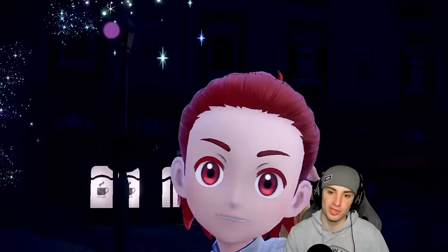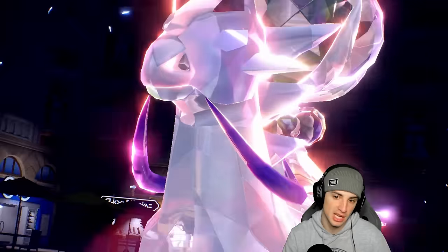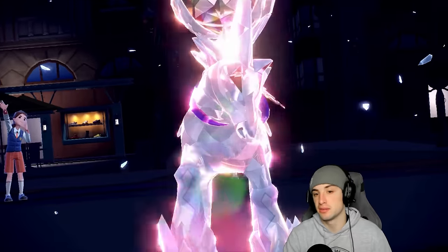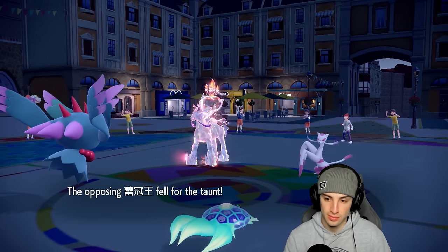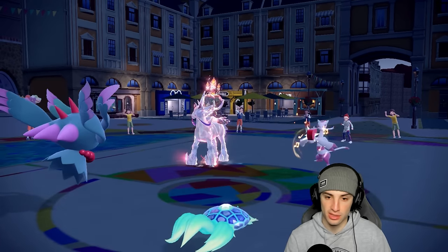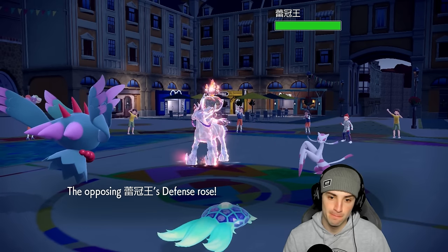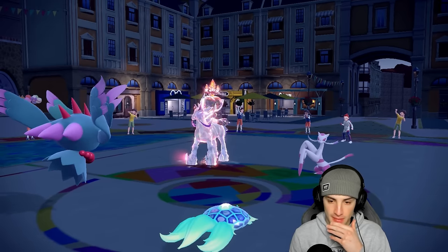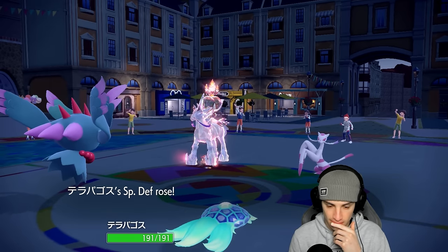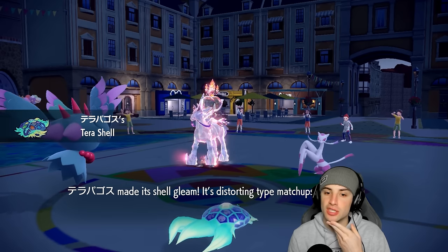They swap to a Fire Tera type — not a big deal if I can pull off a Calm Mind Terra Starstorm for big damage. We got off the Taunt, not dealing with Trick Room. He's coaching up and wants some damage, but we get our Calm Mind boost set up.